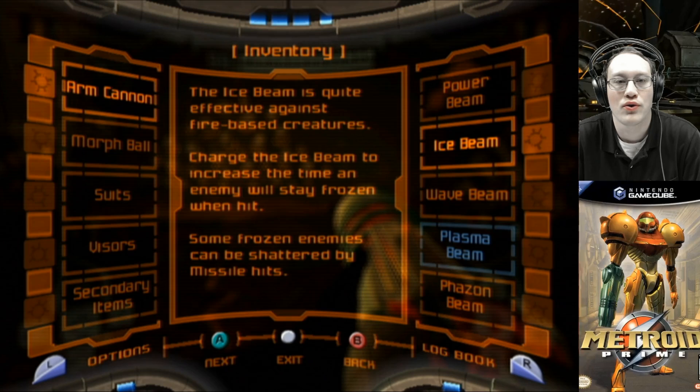Samus' notes: use the ice beam to open white doors. The ice beam is quite effective against fire-based creatures. Charge the ice beam to increase the time an enemy will stay frozen when hit. Some frozen enemies can be shattered by missile hits.